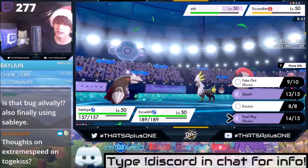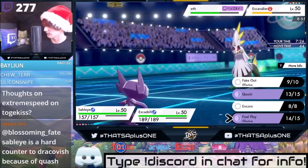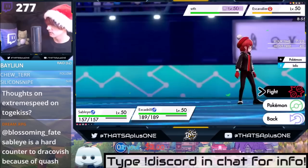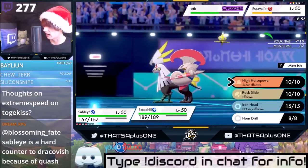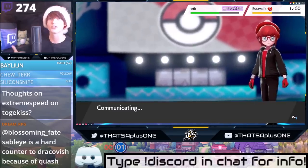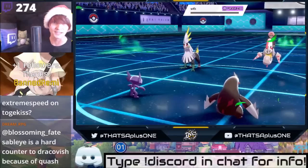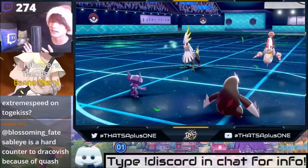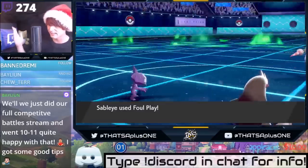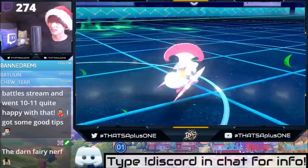Thoughts on Extreme Speed on Togekiss? It would be good! I used to use sets in 2009-2010 where I would use Choice Band Hustle Extreme Speed Togekiss, back when Togekiss was still a Normal type. You would one-shot Blisseys, you would one-shot Salamences after Stealth Rocks! It was so good! Extreme Speed on Togekiss used to be the best thing since sliced bread, but now it's not as good because you don't stab it anymore.